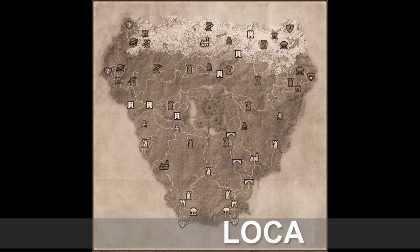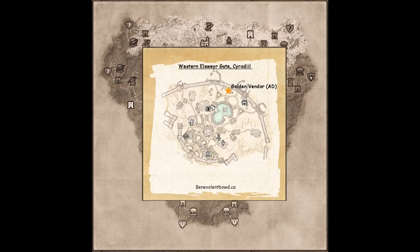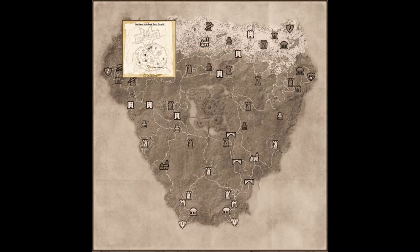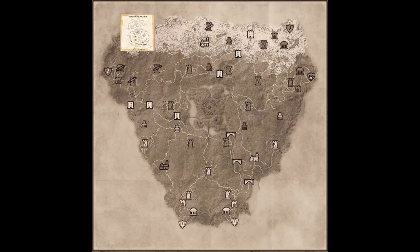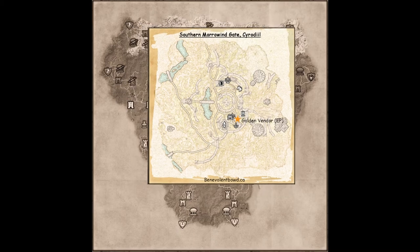Since this is Cyrodiil, each faction has their own Golden Vendor location. Aldmeri Dominion players will find her at the Western Elsweyr Gate in the northern part of the encampment in a red Khajiiti Tent. Daggerfall Covenant players will find the Golden Vendor at the Northern Highroad Gate near the West Stables. Ebonheart Pact players will find her near the Wayshrine at the Southern Morrowind Gate.